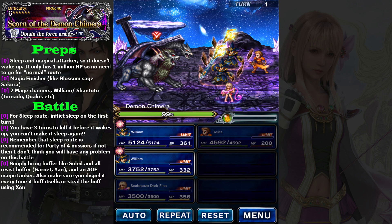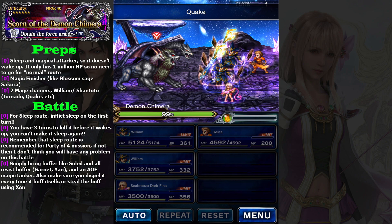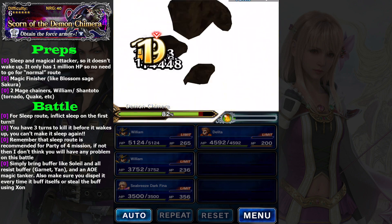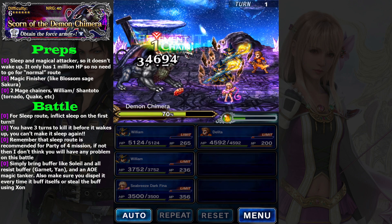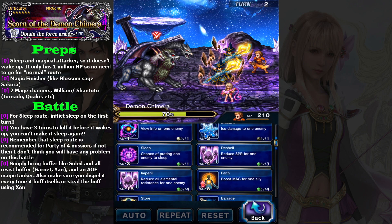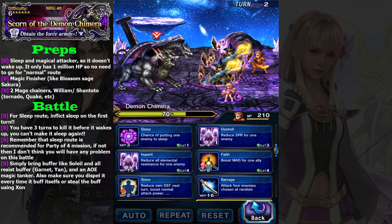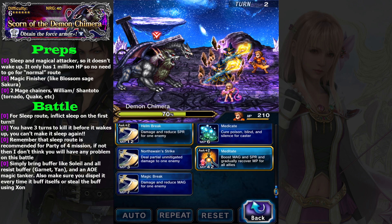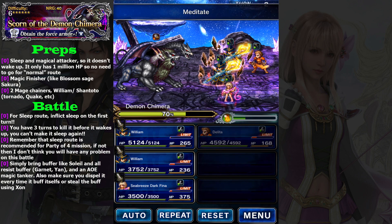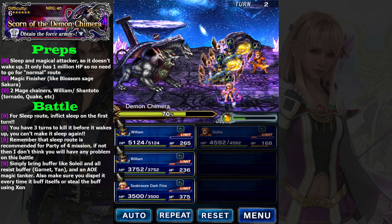Let's concentrate here — tap tap. Is this a perfect chain? Trust me guys, my William's equipment is not special. For the second turn, don't wake the enemy by using a physical attack. For my party, Delita will use Meditate to buff magic. But if you don't use Delita, maybe use Link or whoever you want. Basically you need a breaker — 45% breaker is good enough.